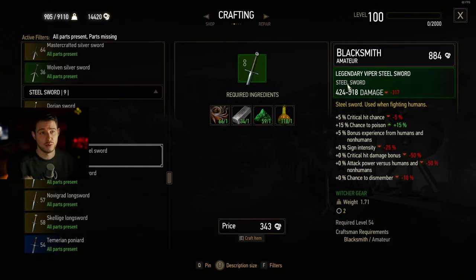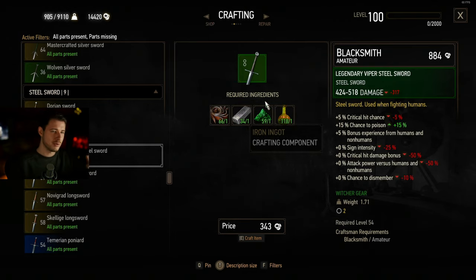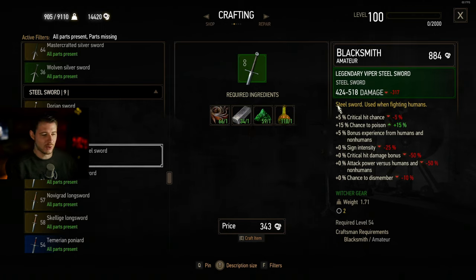I have the prefix 'Legendary' on mine — that's because I'm in New Game Plus. When you start New Game Plus, new crafted weapons get the Legendary prefix. Weapons carried over from your normal playthrough keep their original names like 'Viper Steel Sword' or 'Grandmaster Viper Steel Sword,' while newly crafted NG+ weapons get the Legendary prefix. So that's how that works.